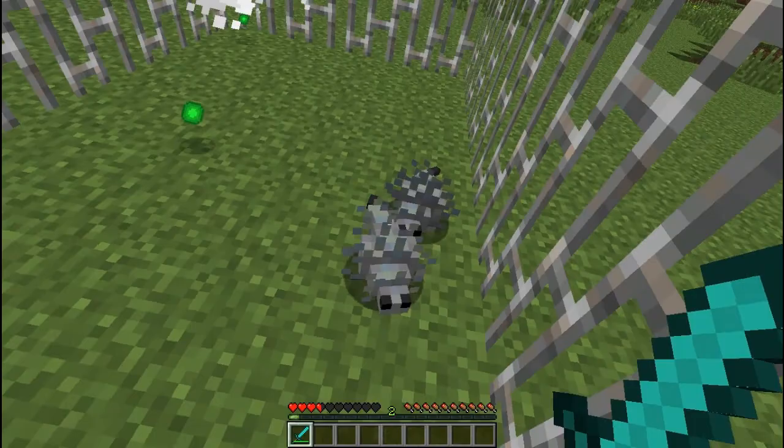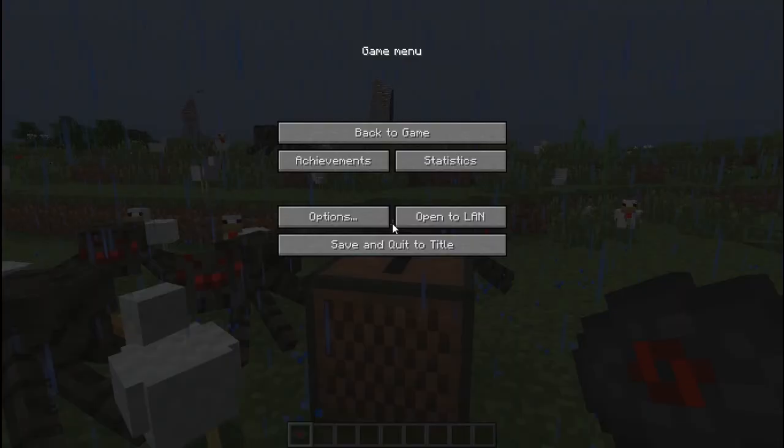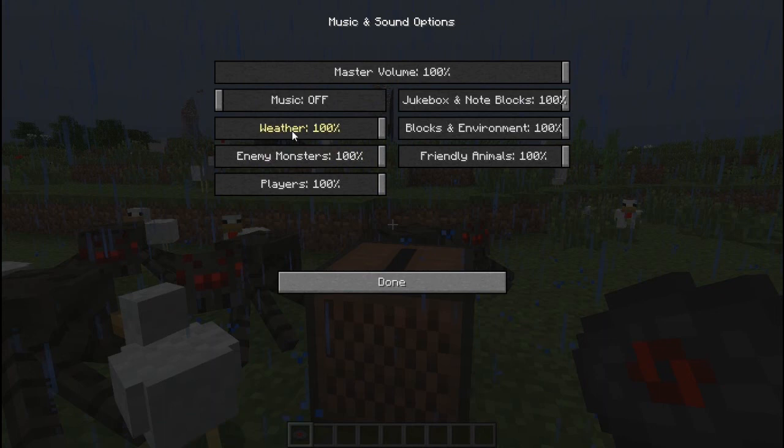Now I'm going to show you the brand new volume sliders. If you go into Music and Sounds you can actually turn off certain sounds. So let's turn the weather down because it's noisy. There are also sliders for Blocks, Environment, and Friendly Animals.